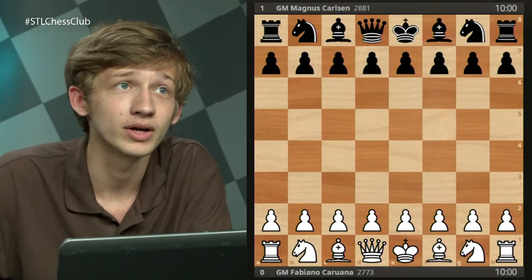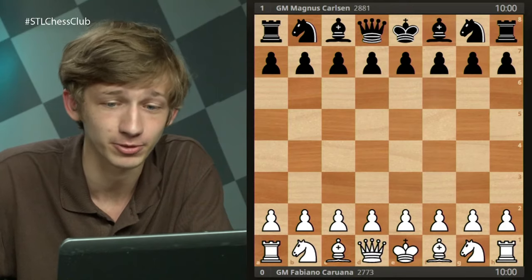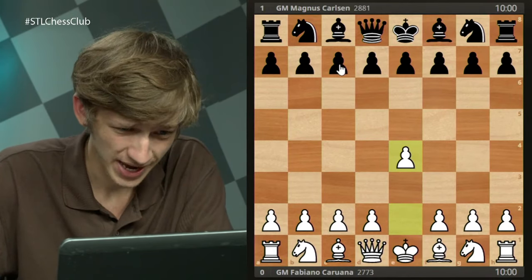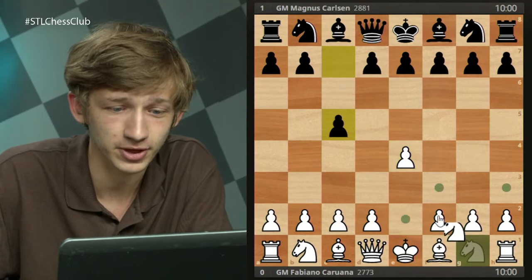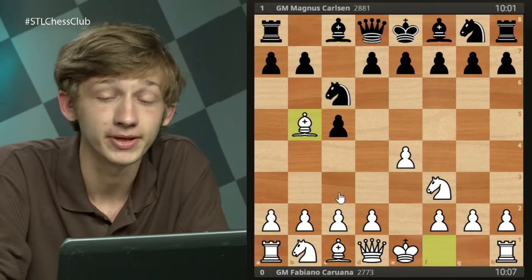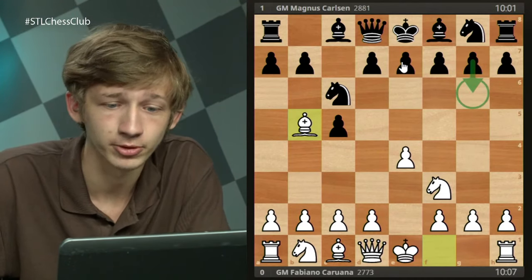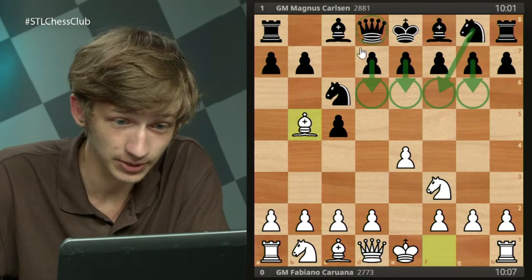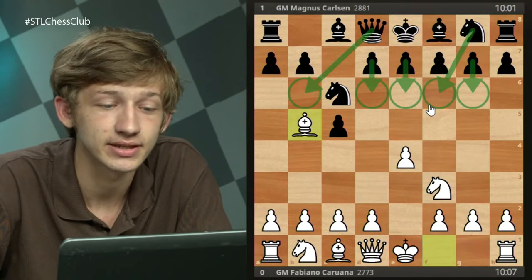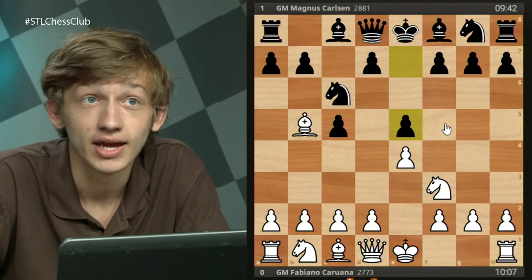I particularly wanted to look at the openings played when Fabiano had the white pieces, and also a couple when Magnus had white. I like focusing on these three Fabi games because both players were very consistent with their openings, and you can see how they adapted as the match continued. This first game was game number seven — the first game of the final day. Fabi plays e4, Magnus goes for c5, then Nf3, Nc6, and Fabi goes for his Rossolimo with Bb5.